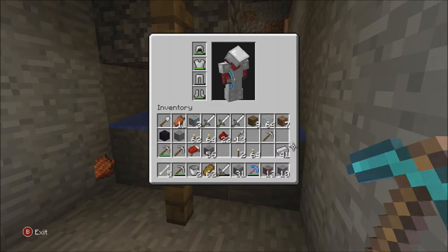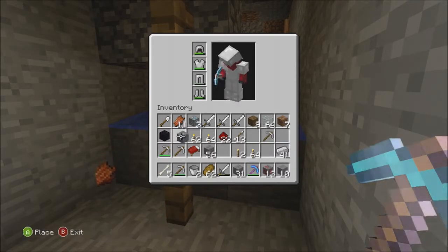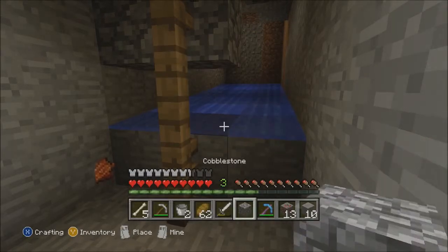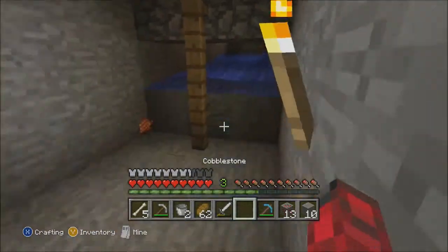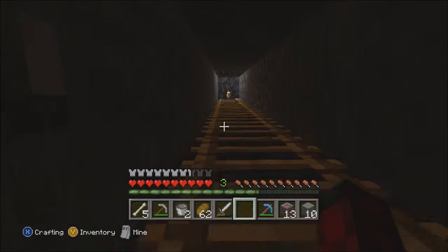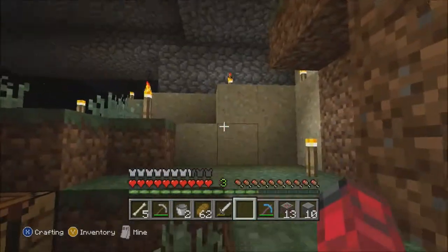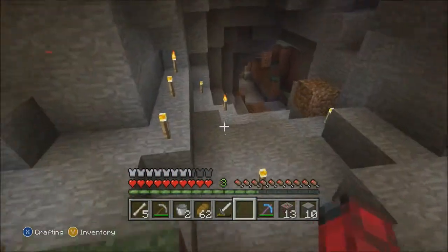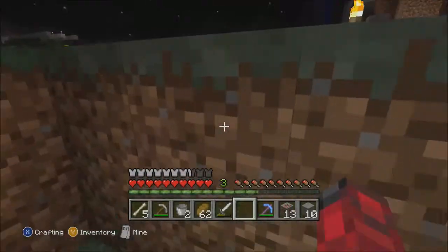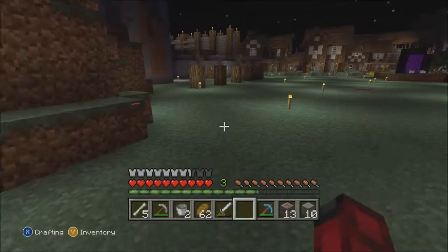There it is — that's the mob spawner. You might get everything so lit up that it actually kicks them out at a good rate, so you can actually collect black powder and gunpowder and all that stuff. We'll run back in the house real quick.